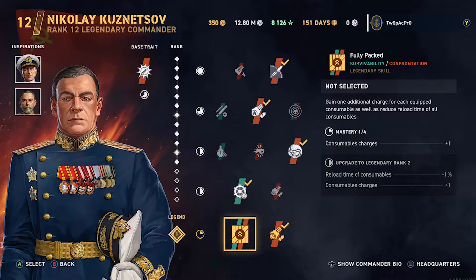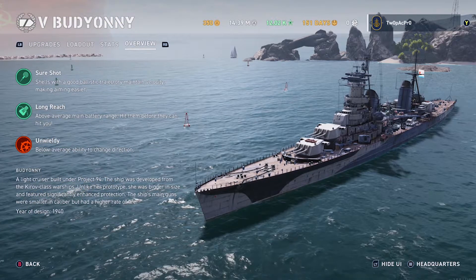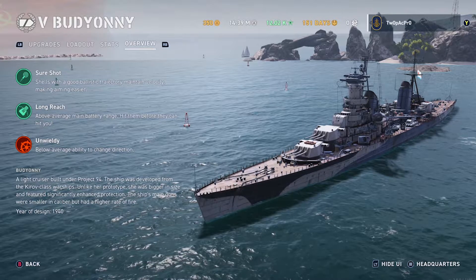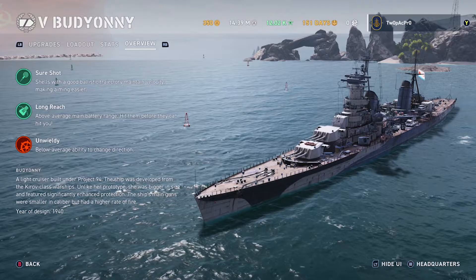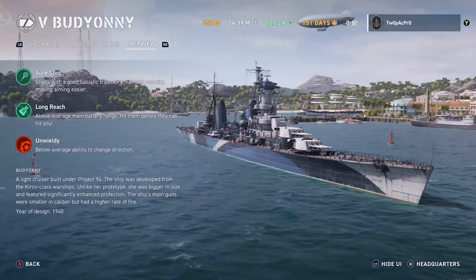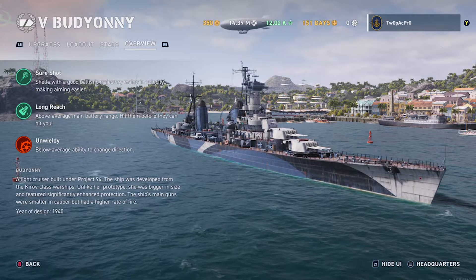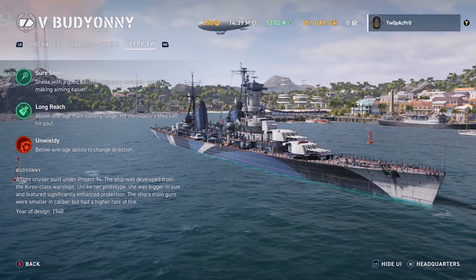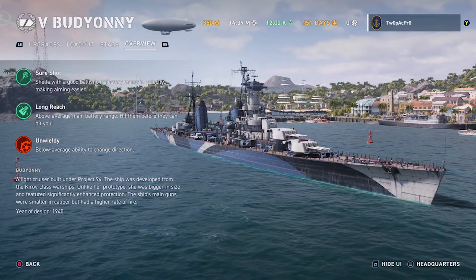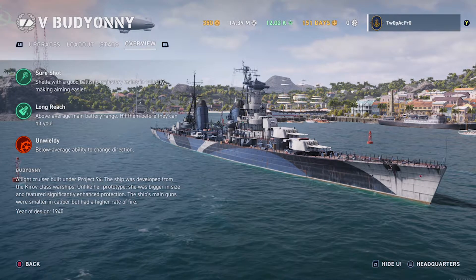Here he is — the tech tree tier five Russian cruiser, the Budjani. You can see he's got similar traits: sure shot trajectory, long range, and unwieldy — below average ability to change direction. Technically better than the Molotov though, which is a strange one. It's based off the Kirov class, just like the Molotov, so they're very similar ships in many ways — though totally different when it comes to the guns.